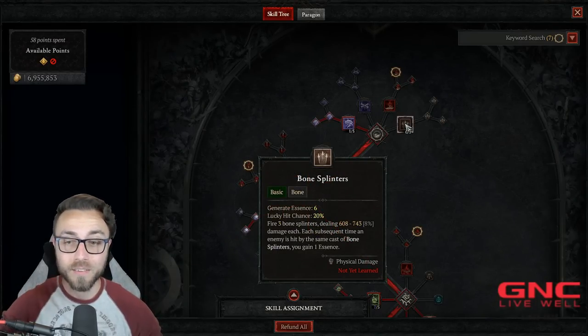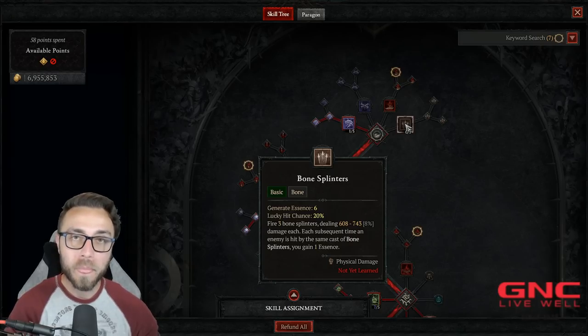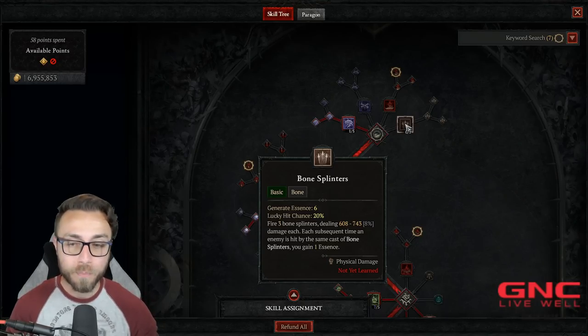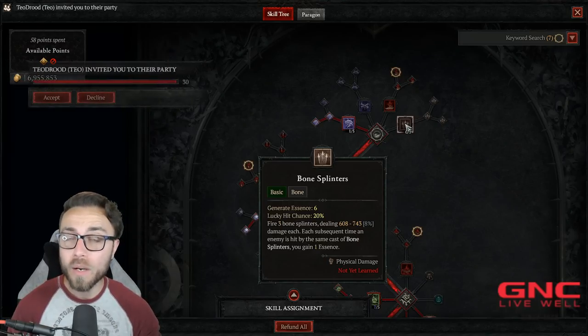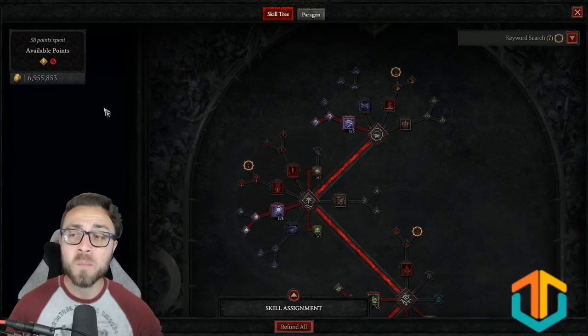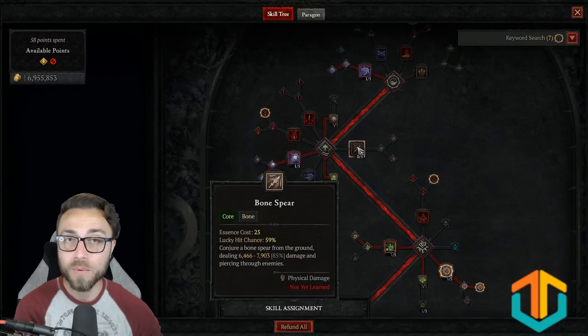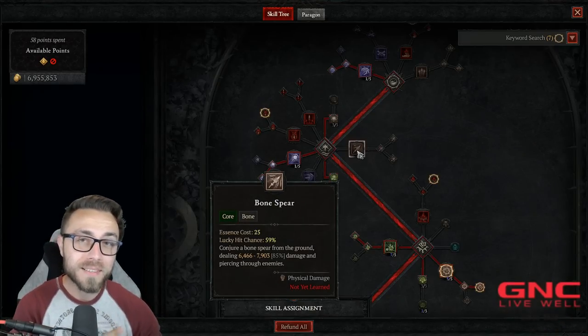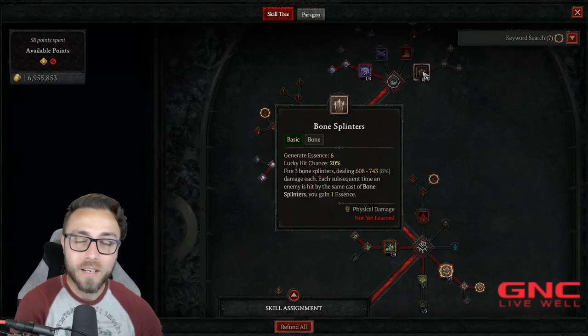Basically every build uses Umbral because it's that powerful. These are your basic skills — you'll see they say 'generate essence,' which is our resource. You use generator skills to get your essence, and that's what you do early in the game. You use Bone Splinters because it generates the most essence by hitting the most targets. But here's the problem: once you get past level 10 or 20, using your basic generator skills is way too inefficient to keep up with your spender skills. A spender skill like Bone Spear has an essence cost of 25 — that's a lot. Bone Splinters at max only generates 10 essence, typically only six, so you'd need to hit four times just to cast Bone Spear once.